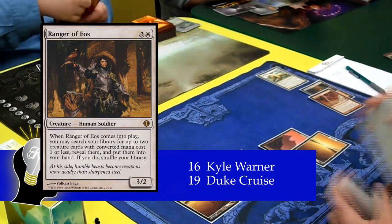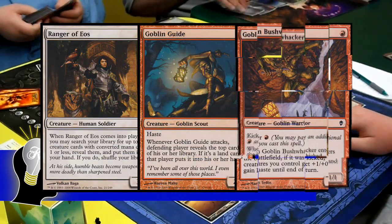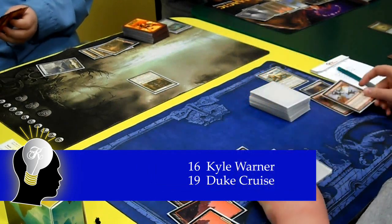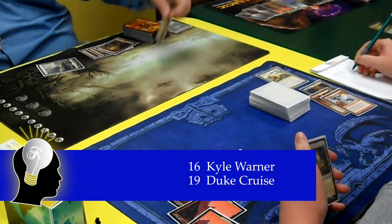Kyle drops his fourth land and casts a Ranger of Eos, searching for a Goblin Guide and a Goblin Bushwhacker. On Duke's turn, he takes down the Ranger of Eos with an Earthquake for 2, and then passes his turn.